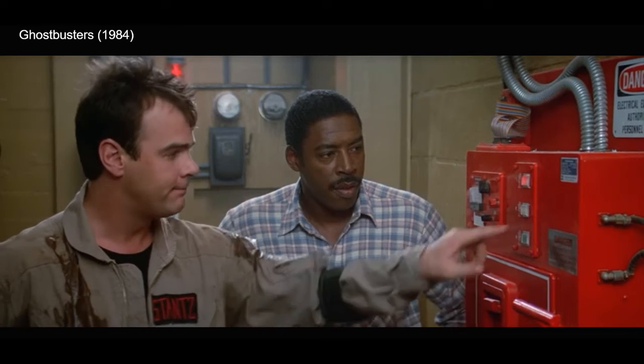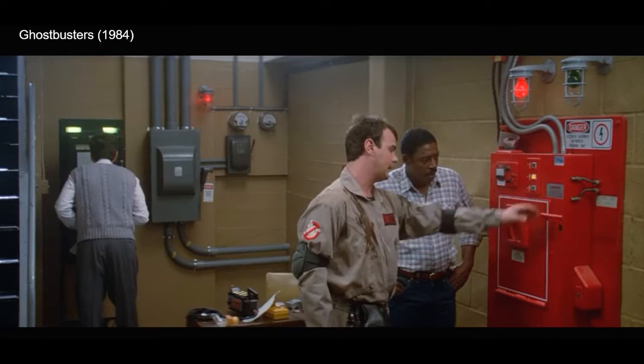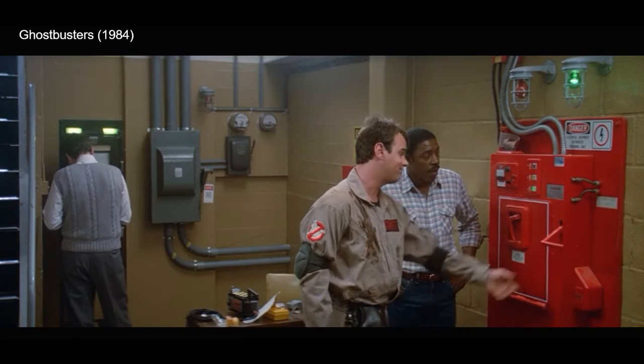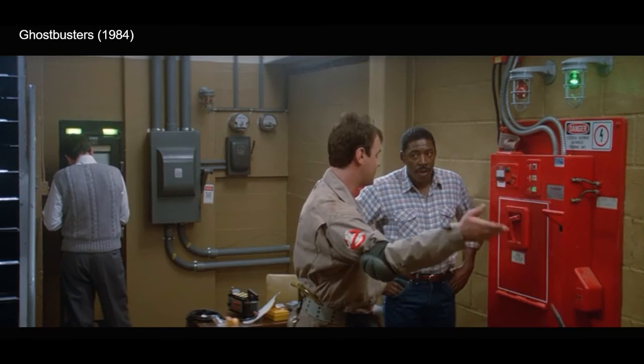Set your entry grid. Neutronize your field. And... light is green. Trap is clean. Ghost is incarcerated here. Our custom-made storage facility.